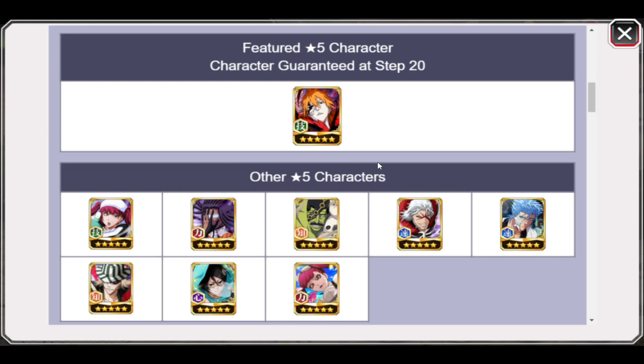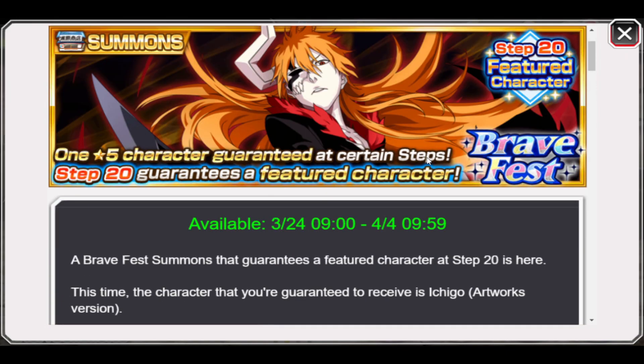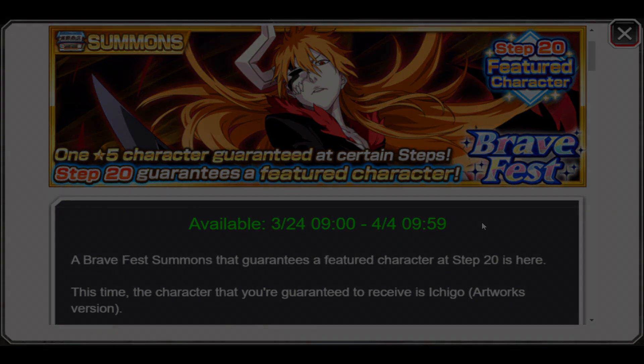Do it how you want — my advice is to go for it if you need to make Ichigo five out of five. The characters are good, the banner is good, the rates are good, and at least we have a guaranteed step. If you're summoning, good luck! Have a great day or night, and I'll see you in the next one.